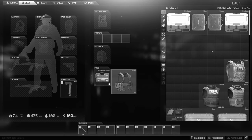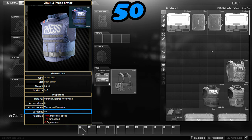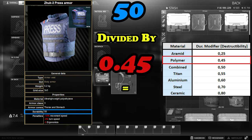What this means is: if you take the default durability of, say, a Zuck 3 press armor — which is 50 — and divide it by the armor material modifier as per the graph, you get the true durability of that armor. In this case, 50 divided by 0.45 for polymer gives an actual durability of 111.